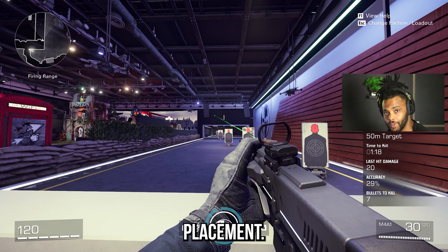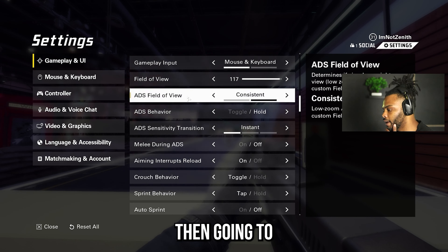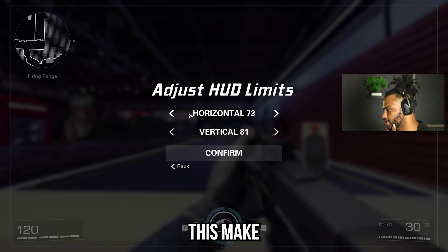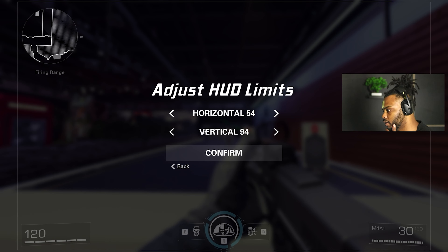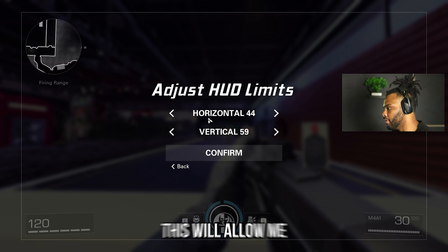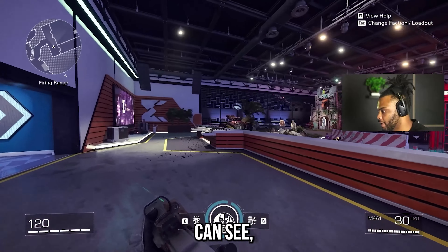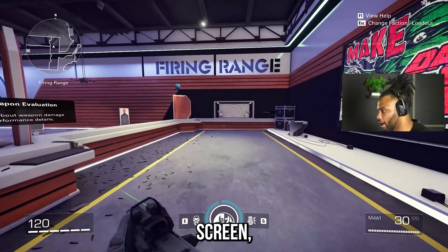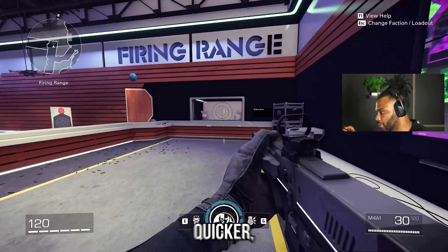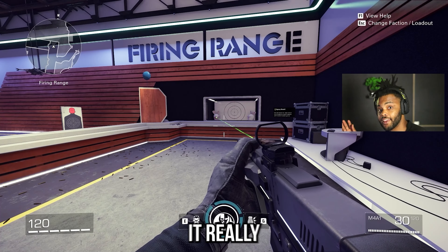For this next tip, we're going to change your HUD placement. Press pause, go to settings, then go to gameplay and UI, then scroll down until you see adjust HUD limits. If I adjust this — make it a little smaller, go down with the vertical, squish it together a little bit — this will allow me to look at my radar and all my other information a lot easier. With it being closer to the center of your screen, you don't have to glance all the way up to the top left, giving you a little advantage. This might not be for everybody, but I think it really helps out.